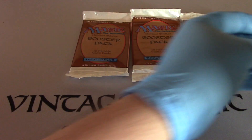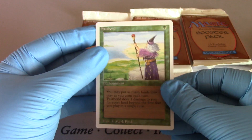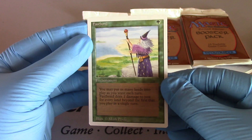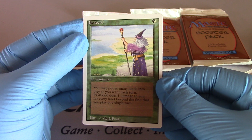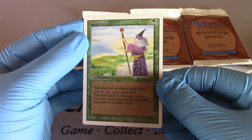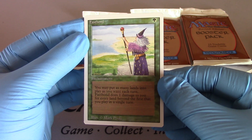And finally, and least... oh, rare. Boom. Fast Bond — Green Enchantment. You may put as many lands into play as you want each turn. Fast Bond does one damage to you for every land beyond the first that you play in a single turn.